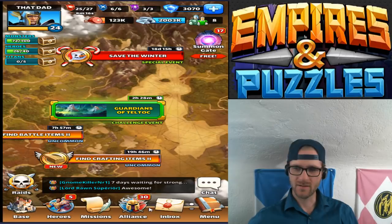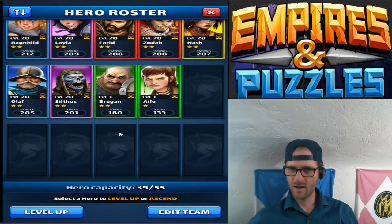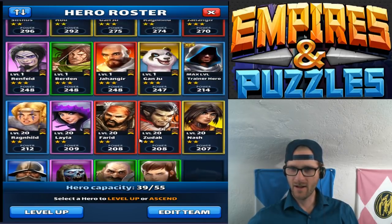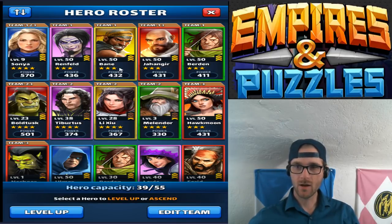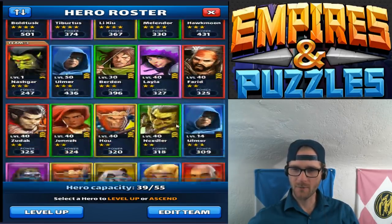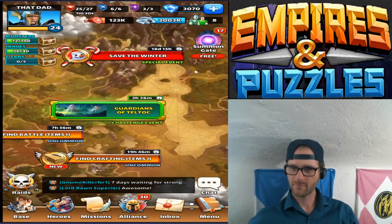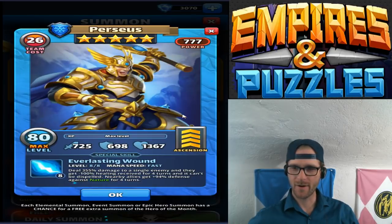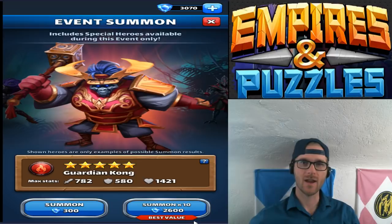Let's see — I don't have any leveling up to do right now so I won't worry about that. If you guys aren't familiar with my heroes before I do these spins — we are going for a legendary, I'm really hoping we can get one today. I have Sonya, Renfeld, Bane, Yahanger, Bearden, Boltusk (a four-star), Tybertus (a four-star I'm working on), Lishu (a four-star I'm working on), Melondor (a four-star I'm working on), Hawkmoon, Nashgar, Ulmer, and Bearden. Those are my top heroes so far. Hopefully on these ten spins we can get a Perseus. Each elemental, event, or epic hero summon has a chance for a free extra summon of the hero of the month. I've never done a ten spin before, so this is going to be absolutely insane.